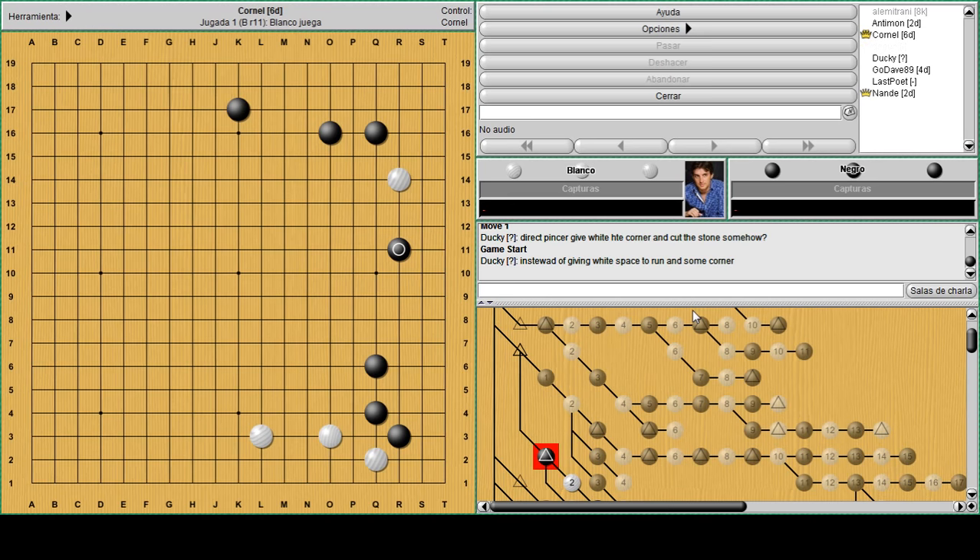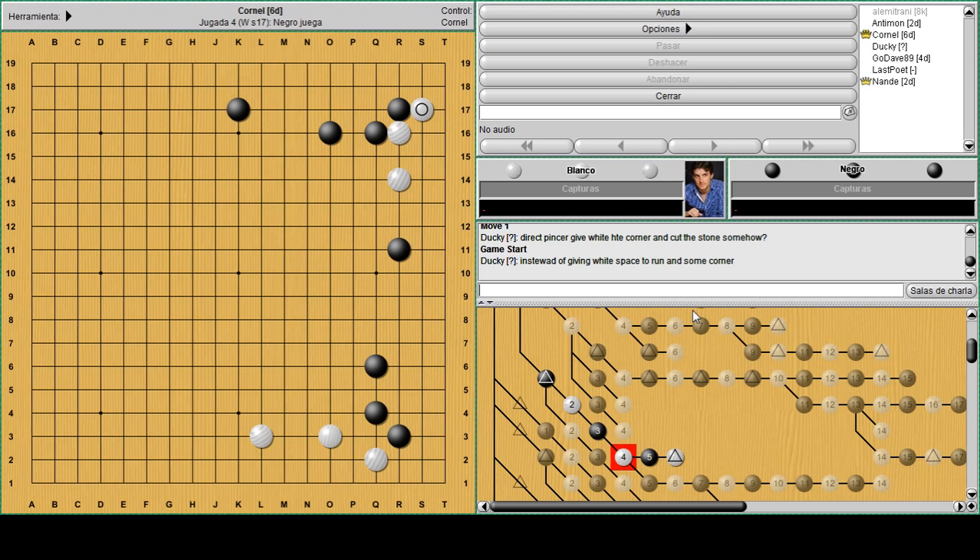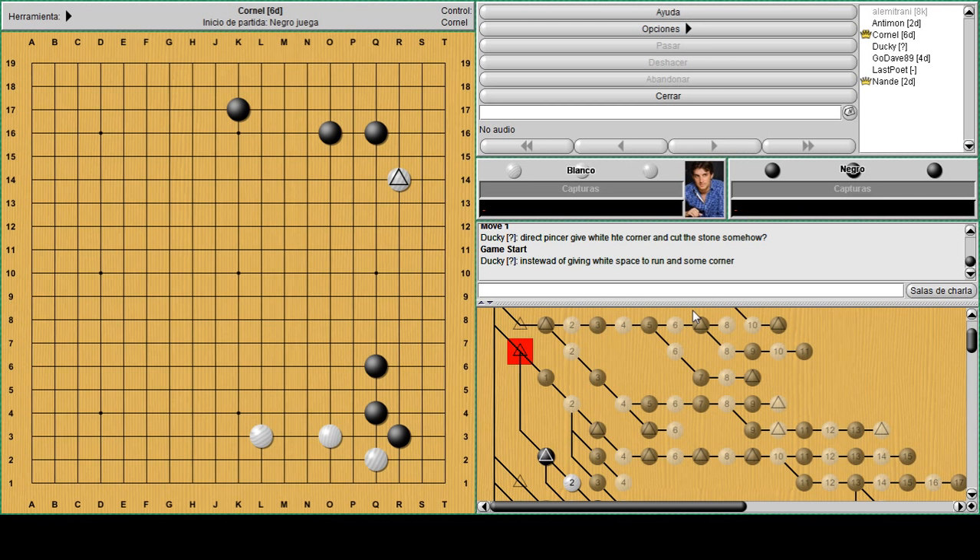Now white has the choice to jump into the corner or to attach. But if he wants to hold to this R14 stone he will attach at R16, then hane and try to make the sabaki on the side, fix the base quickly. It's quite sensitive after all, but either way white will manage to do something with that stone.